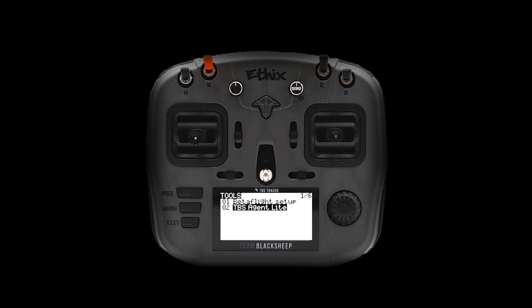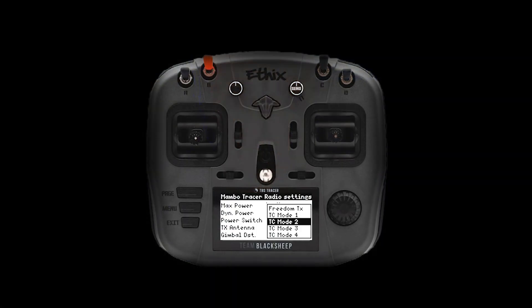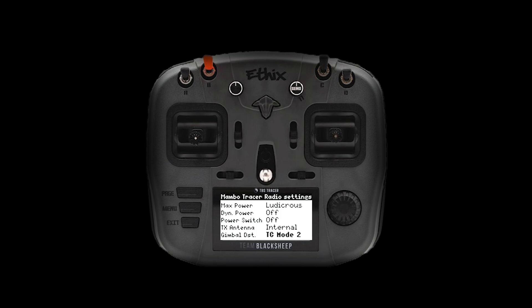Now that we're on the latest version, bound again and calibrated, go into Agent Light, go to TX Settings, Radio Settings, Gimbal Destination. You have to choose the setting according to the mode you're flying. For example, I'm flying mode 2 and therefore I've got to choose Crossfire mode 2.